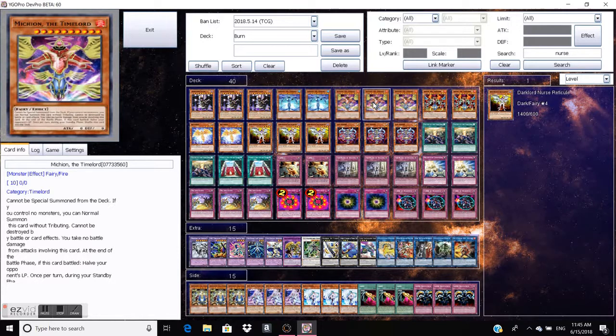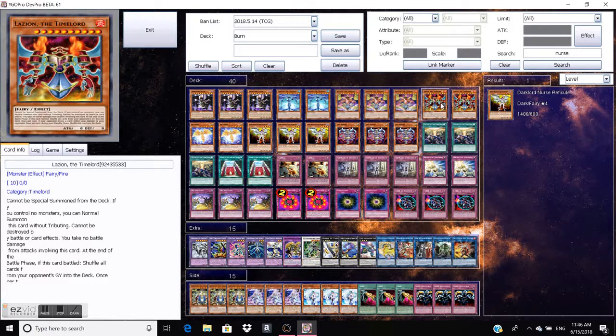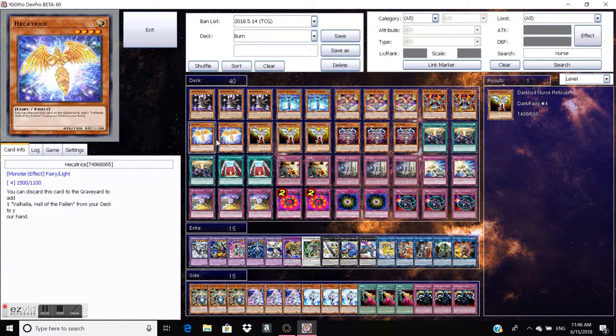Now, three Medion — the card that kind of makes the deck playable — because when it battles, it halves the opponent's life points, that's 4,000 damage pretty much right there. That's a great effect, and that's also why we play three of it. To Lizan, the Dark Lord — this guy is kind of important because he deals 1,000 damage, and also he can reset your opponent's graveyard, so they don't have the setup they were wanting in some matchups.